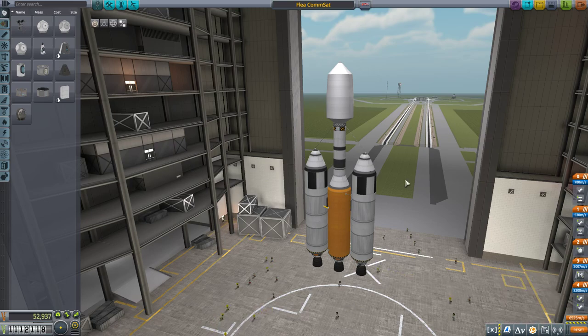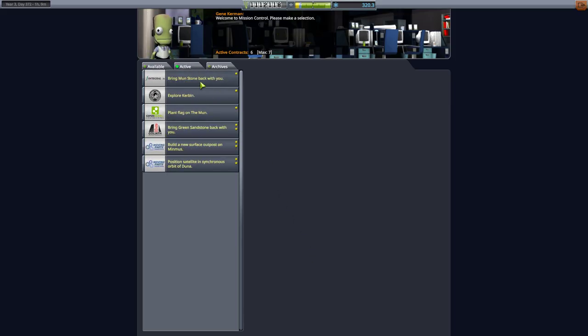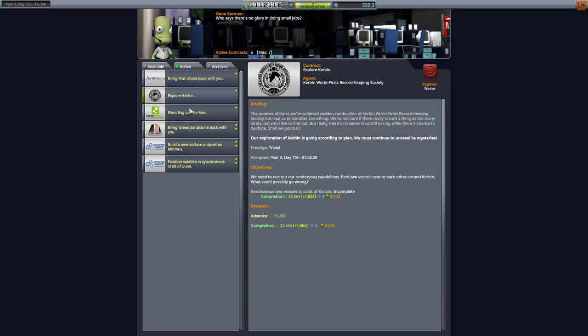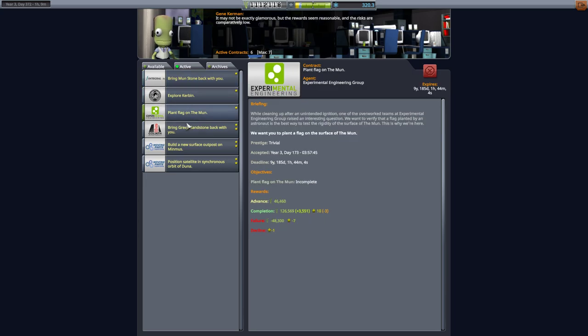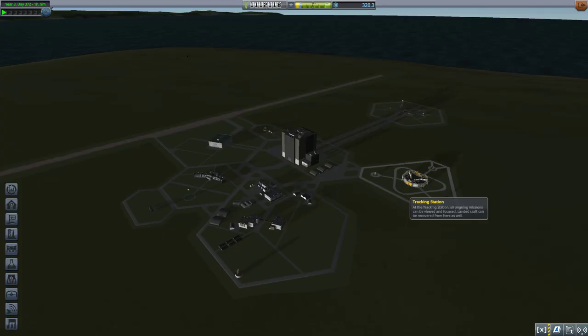Let's hop back out and check our contracts to see if any are expiring within the next year. Nine years, nine years, 12 years, 15 years, 22 years — we're good. Okay, let's go ahead and get this done.